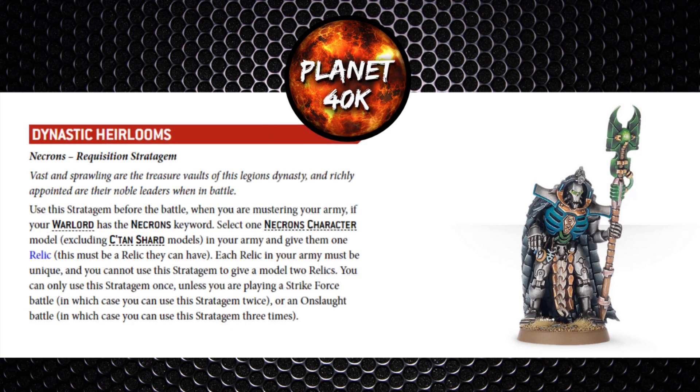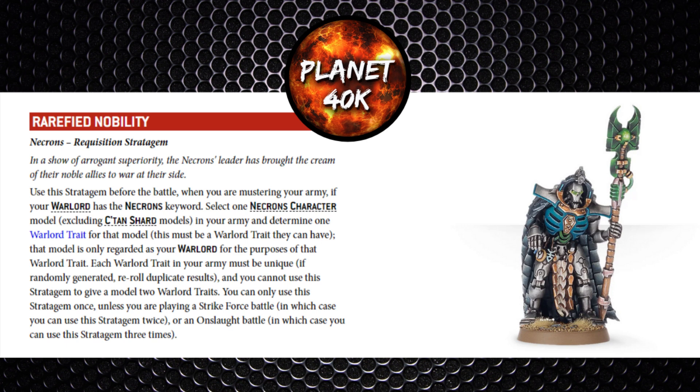Dynastic Heirlooms is usually 1 CP but will be free due to his ability, allowing an additional relic for a character model in the army. Treizan himself can't carry relics as a named character, so it must go to a third non-named character, since your second character already gets the first relic for free. Rarefied Nobility for 1 CP allows a second warlord trait within the army — a single model can't have two traits, but a second character can. So if Treizan isn't your warlord, you can still give him the Enduring Will trait via this stratagem.